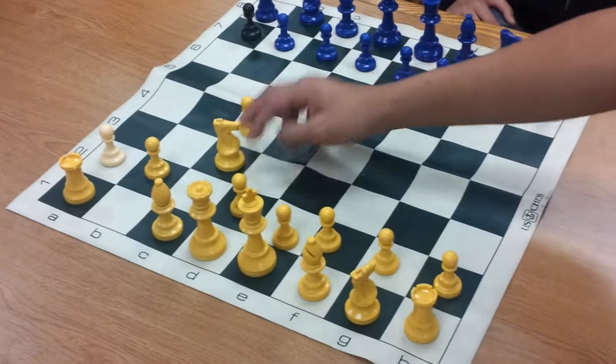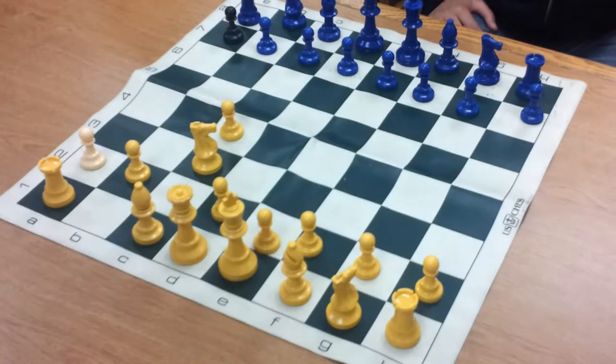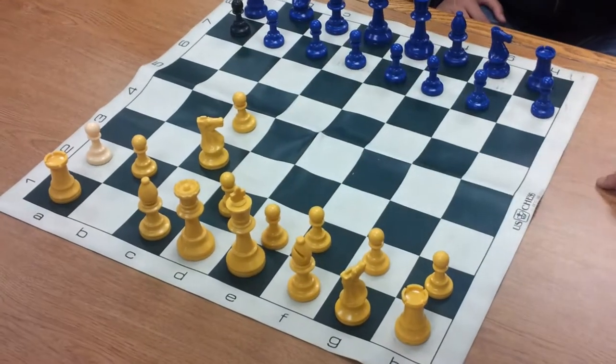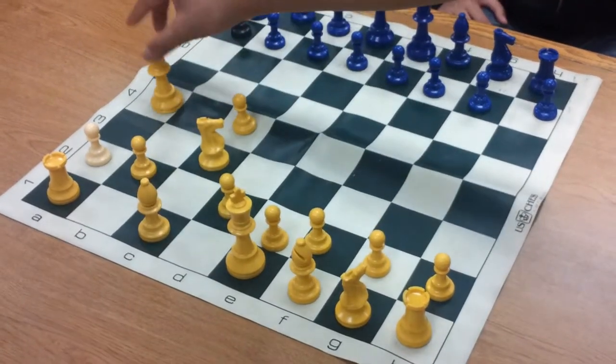So c4 and then knight to c3. Obviously, every move in chess has its advantages and disadvantages. The advantage here is that the d5 square will be strengthened, as well as the b5 square, and it gives the queen mobility.